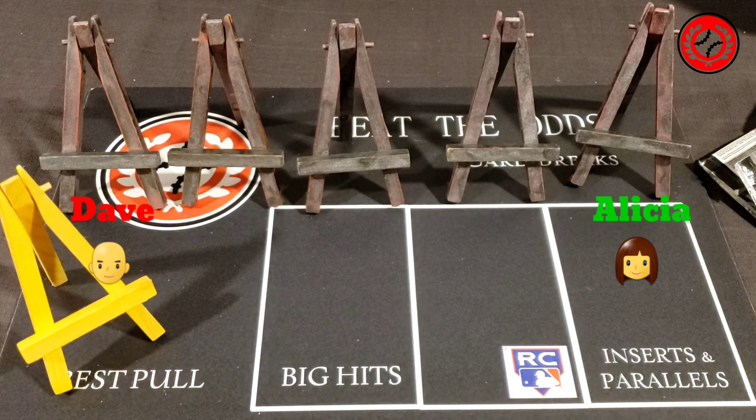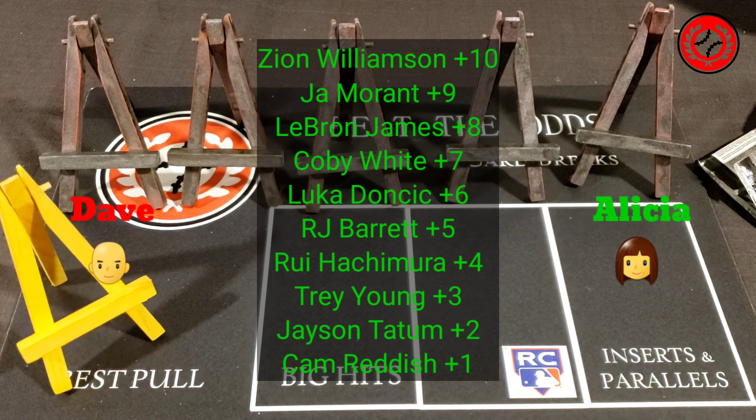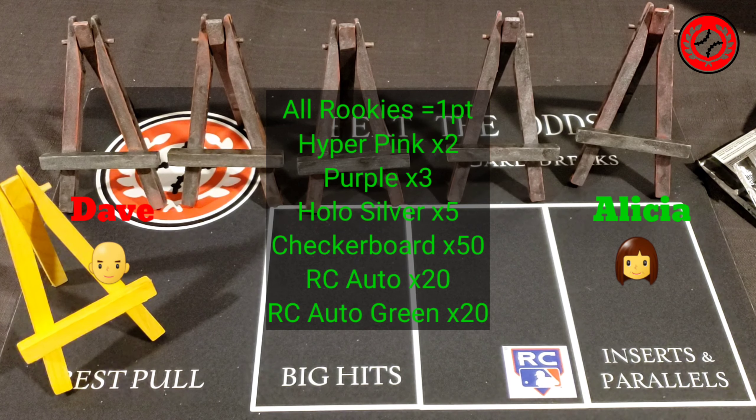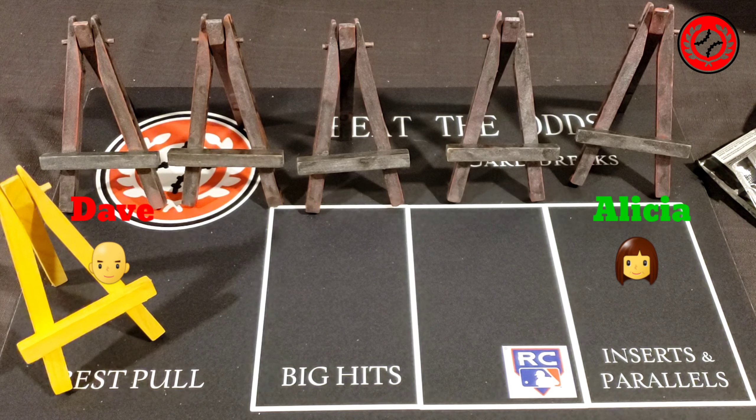Here are the rules quickly: every rookie we pull is worth a point. Certain featured cards on screen are worth extra points. If you pull those cards in a parallel, a multiplier is added — pink is times two, purple is times three, silver is times five, checkerboard is times 50 (we've already pulled one in this series), autograph is times 20, and an autograph in green is an additional times 20 multiplier. We haven't pulled an autograph yet but hoping for one.